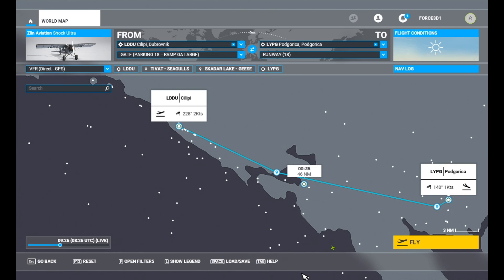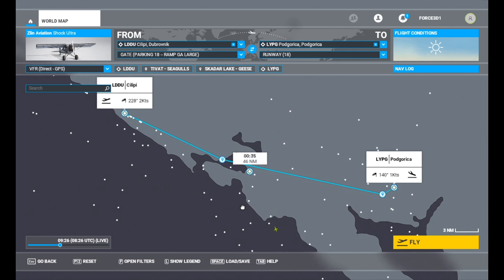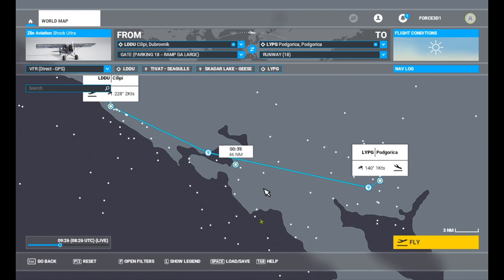Hello guys, welcome to Microsoft Flight Simulator. Today we're going to be checking out a new aircraft for me anyway, the Shock Ultra, which is sort of a very nice looking bush plane, which I believe has some sort of G1000 or some sort of very fancy avionics cockpit, which will be interesting. We're going to continue on the Adriatic coast in Croatia, flying from Dubrovnik, and we've got a bit of a waypoint set here with a few little points of interest.